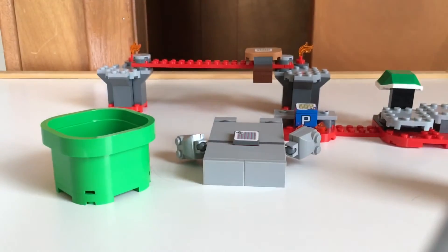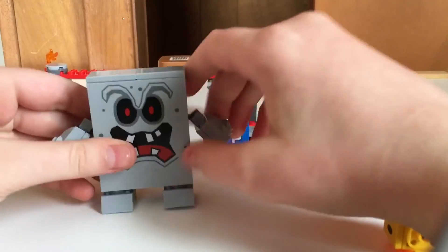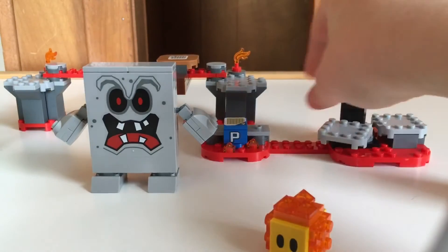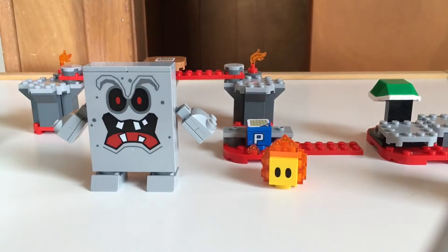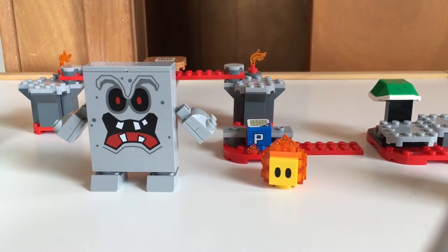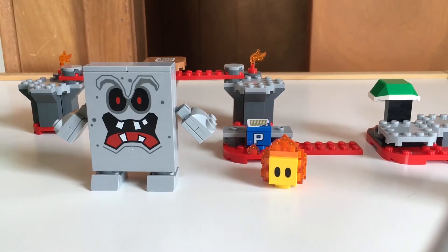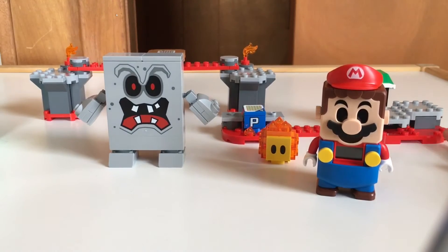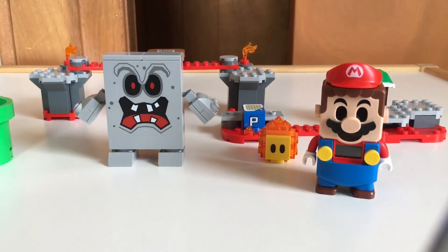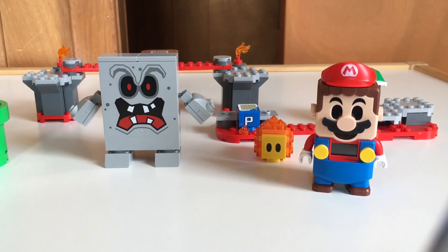So there we go, I played through the course and it's a pretty nice expansion course if you want more lava pieces. Whomp is a really cool build and I like the Lava Bubble, and it's a nice way to get the shell. I think it's a pretty good set — if I gave it a rating, it would probably be a 7 out of 10. Hope you guys enjoyed this video, see you in the next one. Leave a like and comment on my older videos, and write down what you would like to see more of — would you like to see more stop motions or more LEGO reviews?